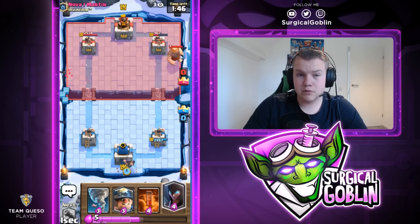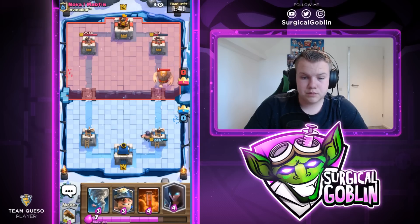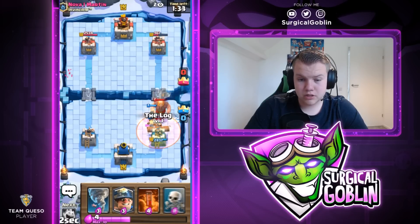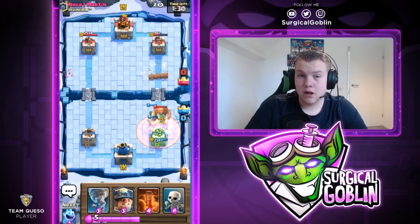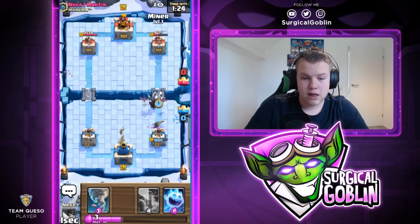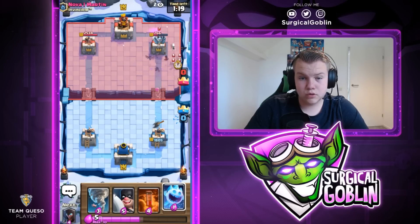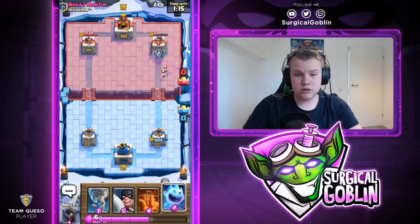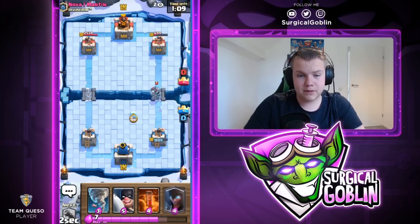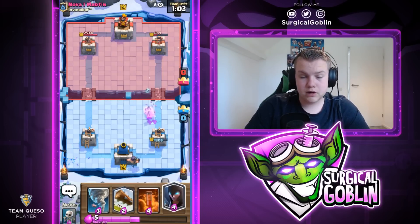I think our defense should be able to kill his units. He does have a Poison so I don't want to give him too much Poison value. He does have a Miner so I'll try to protect my Executioner. He drops a Poison as well - hopefully we can kill that as soon as possible. The Night Witch DPS is insane - I would say the Night Witch is OP because it offers so much value in defense. We barely took any damage. He spent a lot of elixir. This deck is all about chipping, all about defending, and so far we're doing a good job. We're in double elixir now.